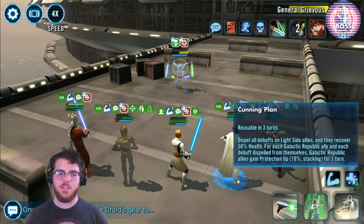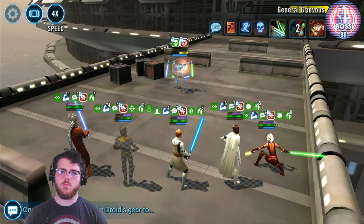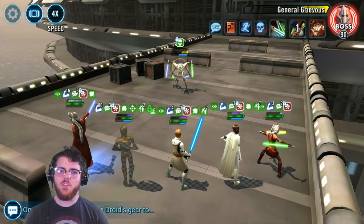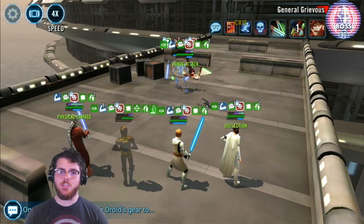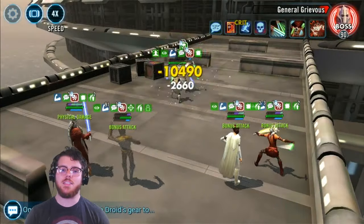If you get to a moment where the next stun move wouldn't be helpful, you can just throw out protection up. But you need to try to get the next stun to land before Grievous next takes a turn. We used Mass Assist with GK; C3PO's basic reduces turn meter so we've got plenty of time for Padme to stun again. I didn't mod Padme specifically for potency, but if you get to this point and your Padme doesn't land the stun and Grievous kills you, then go back and add some potency to her.